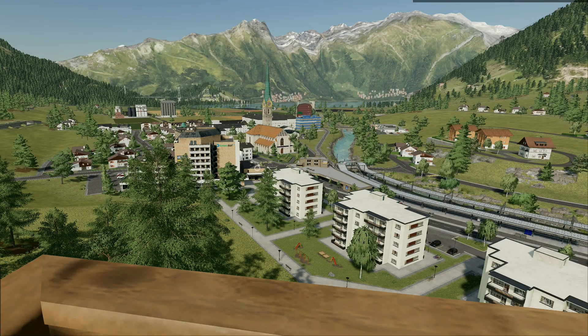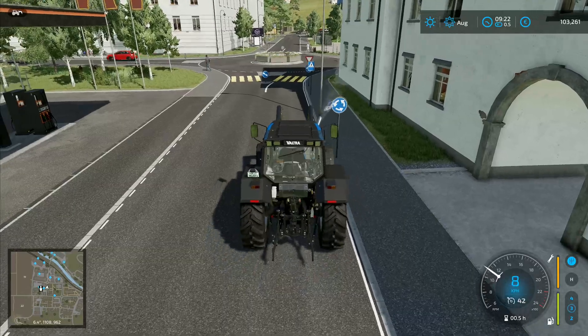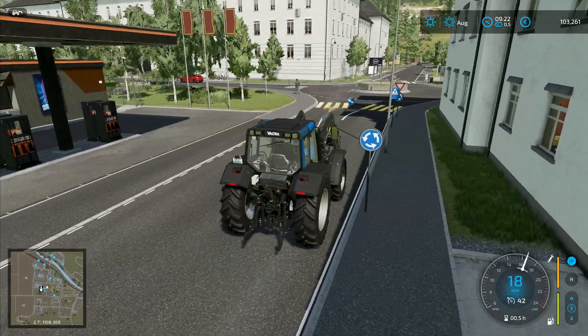Hey folks, it's Frithgar here. How you doing? Welcome back to Farming Simulator 22. The garage is right there — it's kind of sealed off at the back — and then we can just come up here. We have the Erlengrat Chocolatier right here, and I will just say that the chocolate they make is absolutely delicious.